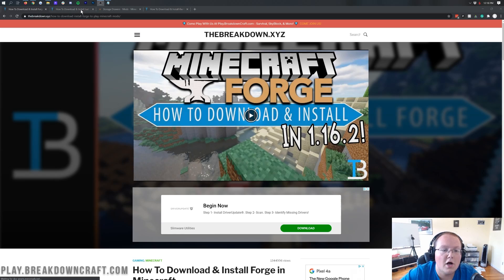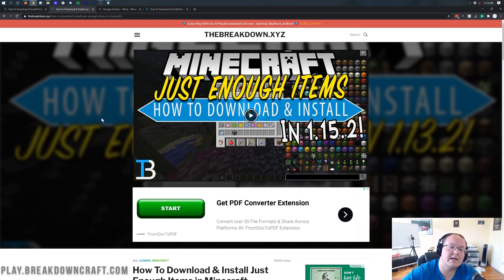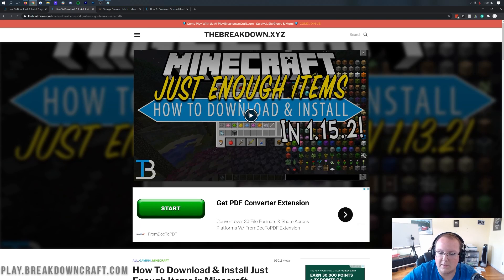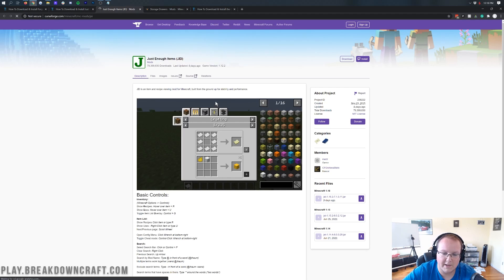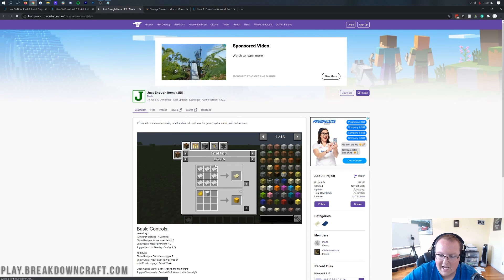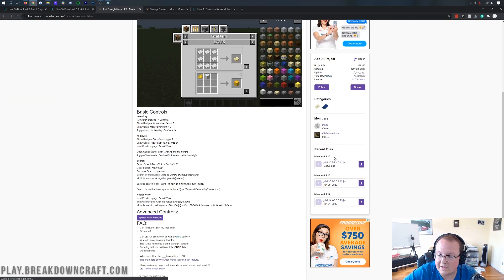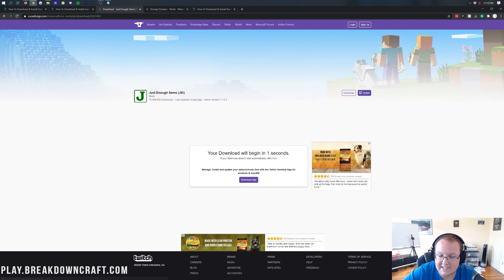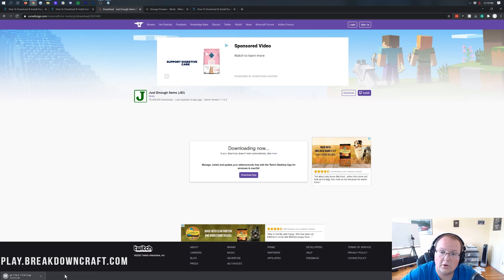Once everything is set up, we can start downloading mods. We're using three mods today. The first is Just Enough Items, which lets you easily see all items in Minecraft — including mod-added items — and their crafting recipes. I'd recommend this for every modded server as it makes playing much more streamlined. All mods are linked in the description. To download the 1.16.2 version, scroll to the Minecraft 1.16 section on the right and click the purple download link.